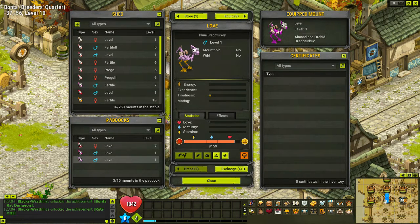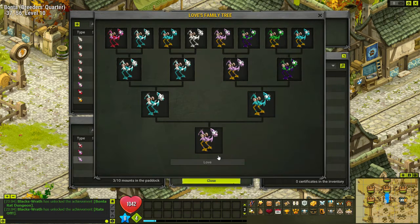Before we get to that, look at this — I finally bred myself a plum drago turkey and when I show you the mount you're gonna be like, Zao what the hell were you doing? Let's go ahead and look at the family tree. I bred an ivory and turquoise with the turquoise, and the reason I did that is I basically had no one else to breed with these and I wanted to try and get a plum or an emerald.